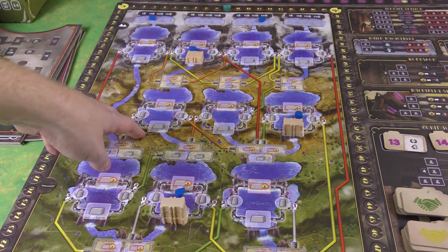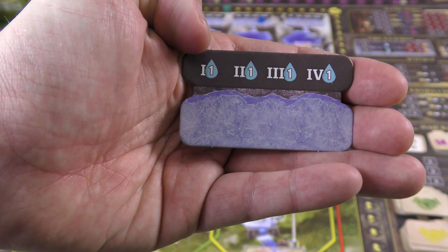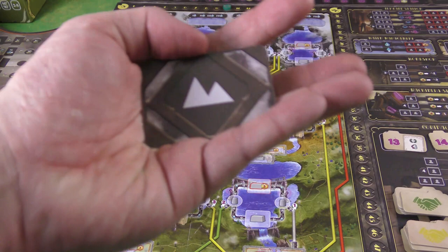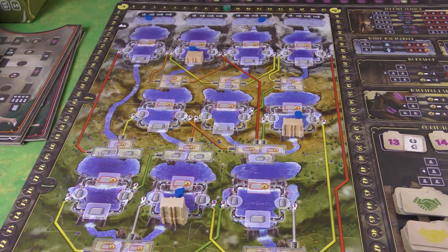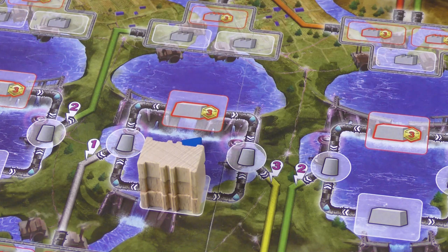Looking at the board, you can see different reservoirs of water. At the top are the head streams, filled with tiles that come out randomly and tell you how much water starts there. For example, one reservoir might give one water in round one and two in round two, while another has nothing in the first two rounds and then one and two in the last round.